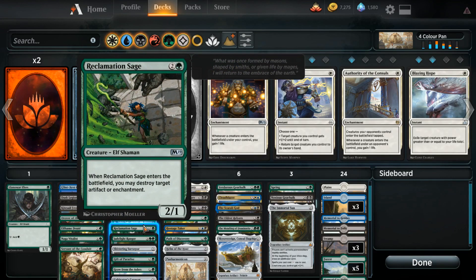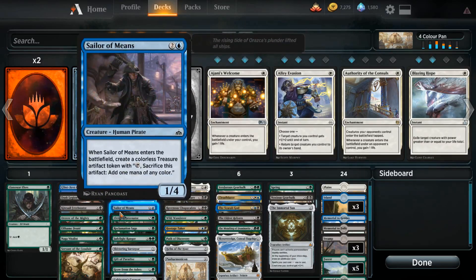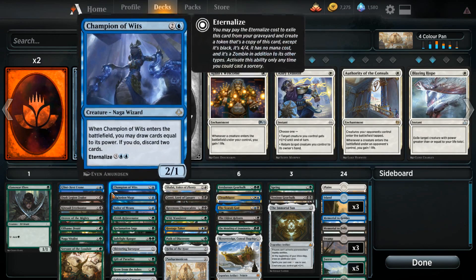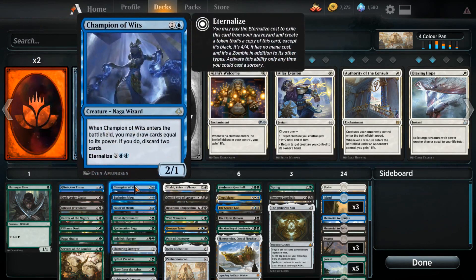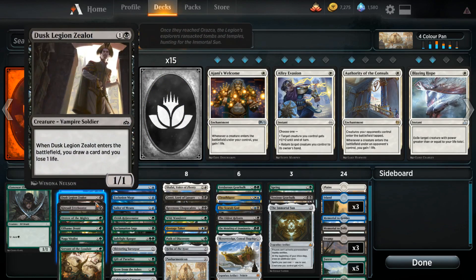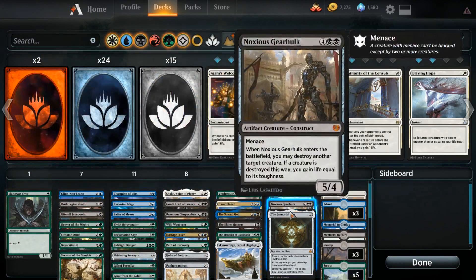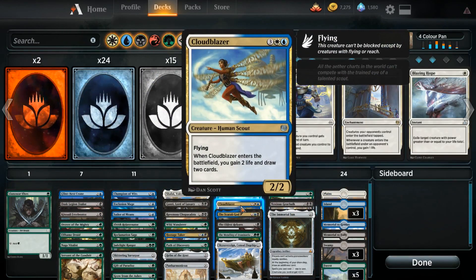We've got Reclamation Sage to blow up artifacts and enchantments. Rejuvenator gets us lands. We've got Sailor of Means to get extra treasures and fix us for mana, and Exclusion Mage. Champion of Wits, Glint Nest Crane, even Dusk Legion Zealot, Kitesail Freebooter to remove extra cards from your opponent, Noxious Gearhulk, Cloudblazer.